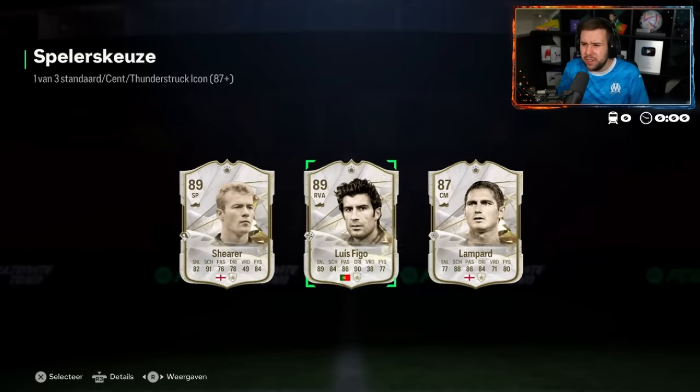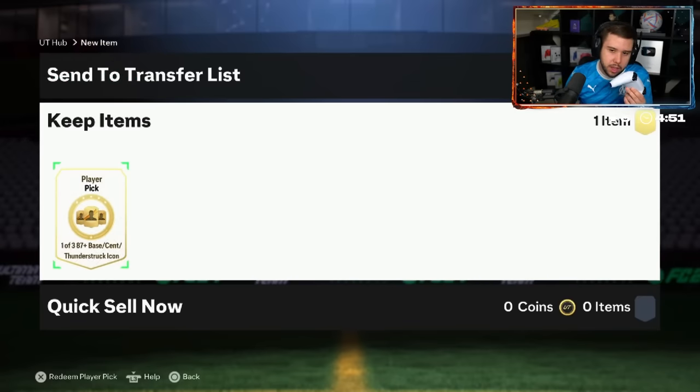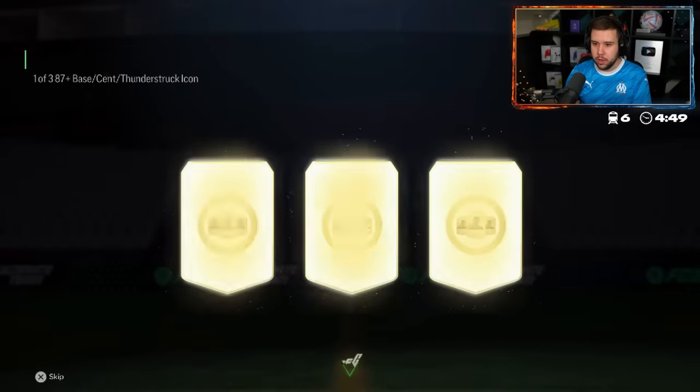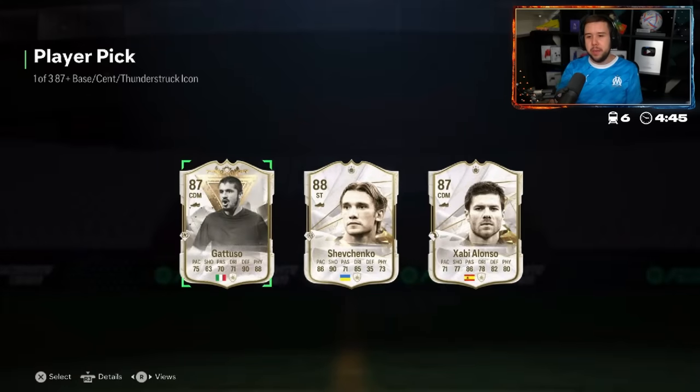Figo — how many times have we seen Figo today? We're doing another nose player pick. Please, EA, be nice to him. R9. Gattuso. Really? I do a nose player pick and we get Gattuso? Typical.